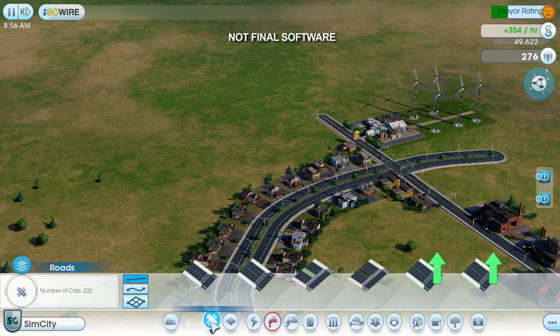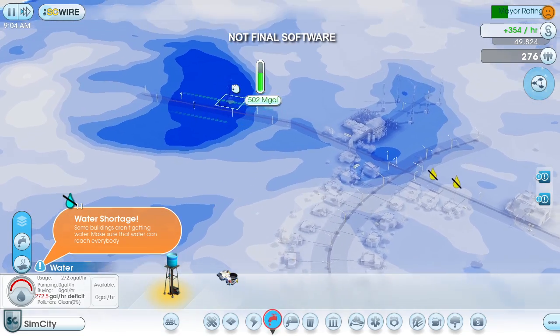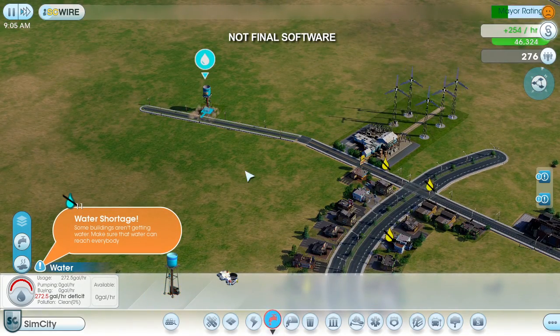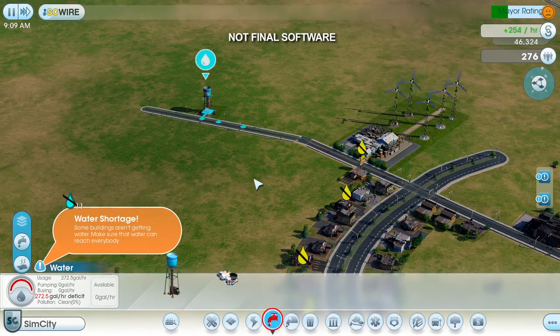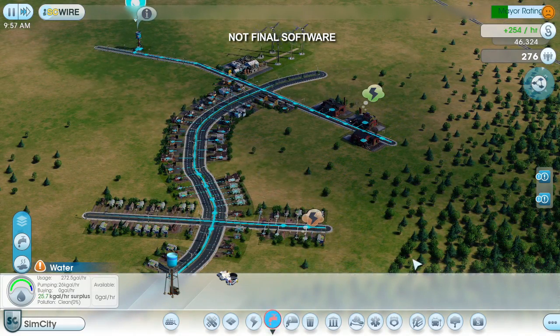All buildings must be placed along roads. I don't expect too much traffic out here, so I'm going to draw a cheap two-lane road to the aquifer. The water flows along the roads just like power does — there's no need for me to construct a separate pipe network. Looks like the water problem is solved.